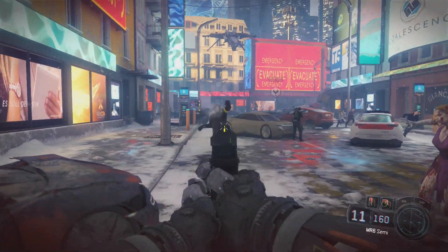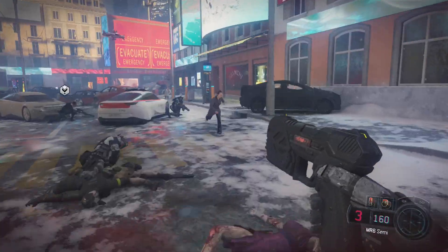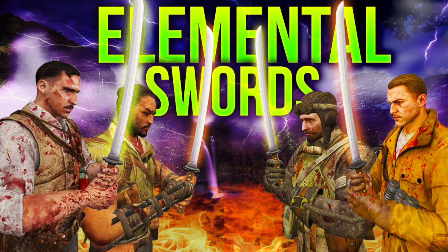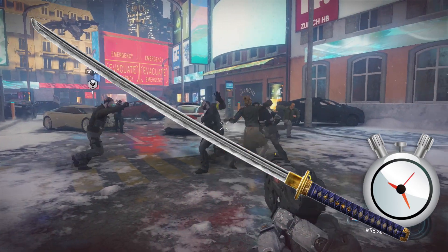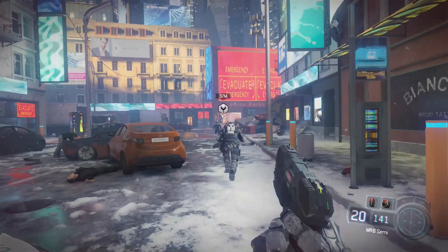The first weapon is a katana. We've always seen Takeo have a sword on his body but never been able to use it, but in this map we're finally going to use a katana-like weapon. It's unclear in the coding whether we'll get four elemental upgrades like previous maps, but we do know there will be a katana sword called the Masamoni, and it's going to be a charge-up weapon like a specialist weapon.